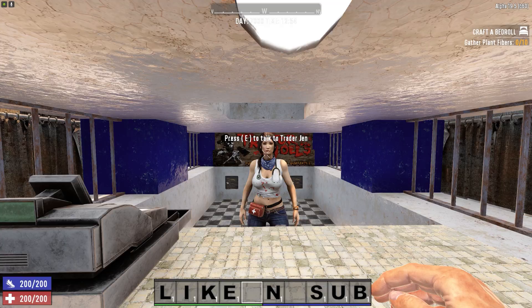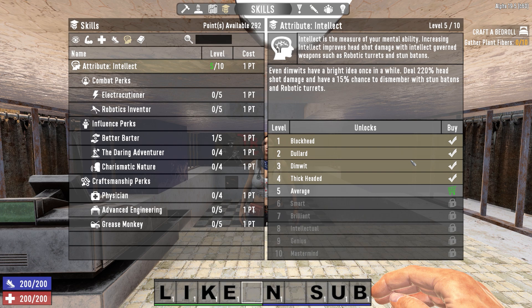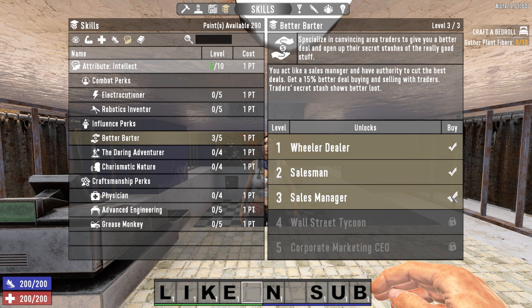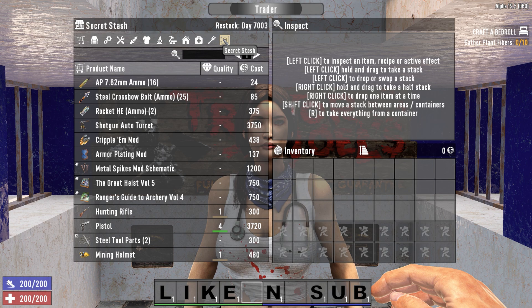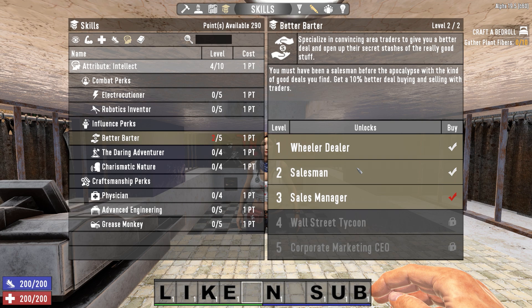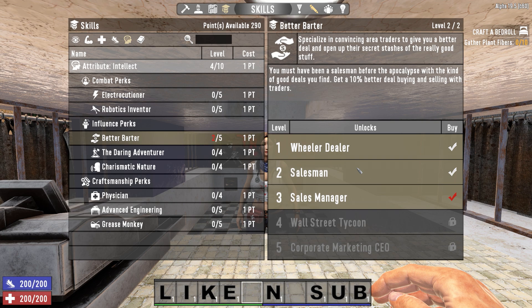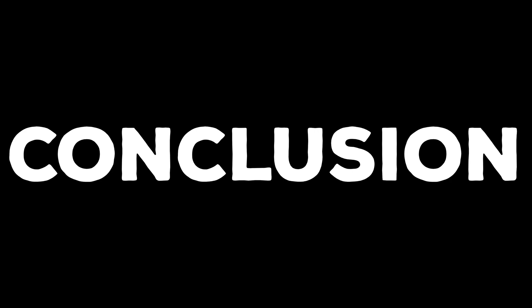If you're a fan of cheese, you can game the system a little by using a clever trick to double the items available in a secret stash. All you have to do is take 4 points into intellect, wear a pair of nerdy glasses, then take 3 points into Better Barter, thereby unlocking the better secret stash. While at a trader, go through their stash before removing the nerdy glasses — therefore decreasing your intellect by 1 and deactivating Better Barter Level 3 — thereby reverting the secret stash back to its default setting and opening up a completely new stock. This trick works at Better Barter Level 4 and 5 as well.